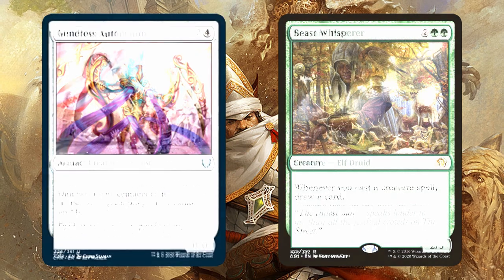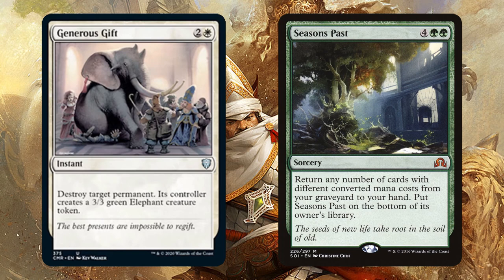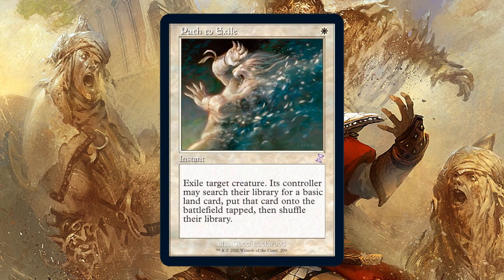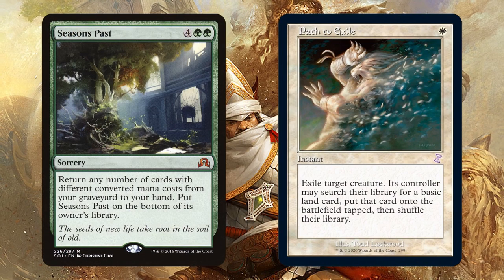Now recast the Pass and return Gift again. Kill another permanent. Once everything has been replaced with a beautiful Elephant, start returning Path to Exile — or should I say, Seasons Past to Exile.